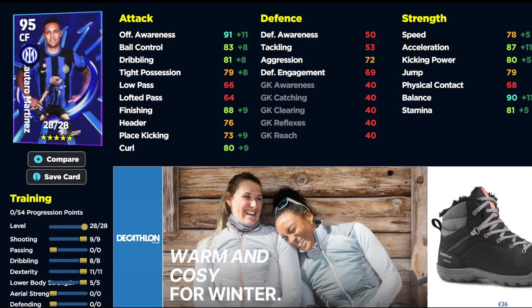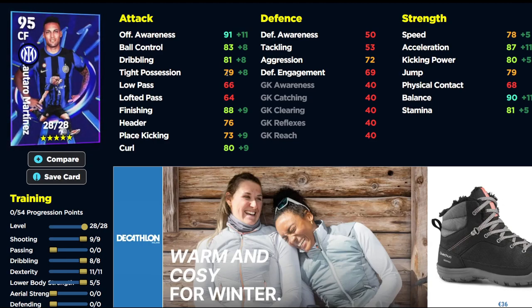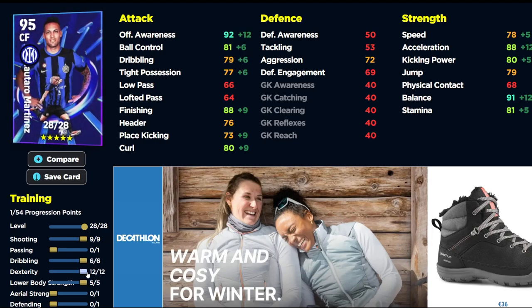Starting with Lautaro Martinez: 9 into shooting, 8 into dribbling — I've zoomed in on this page to give you a better look — 11 into dexterity and 5 into lower body. You don't need to worry about anything else; speed and stamina are fine. The big trick with Lautaro is getting it into his feet and spinning your defender. With 88 finishing you'll finish your meals no problem. Offensive awareness is really high, balance is really high. You could alternatively go with 92 offensive awareness, 91 balance, 88 acceleration and 88 finishing — it's a Mario Lautaro basically.